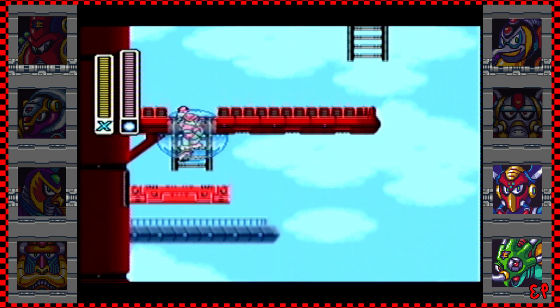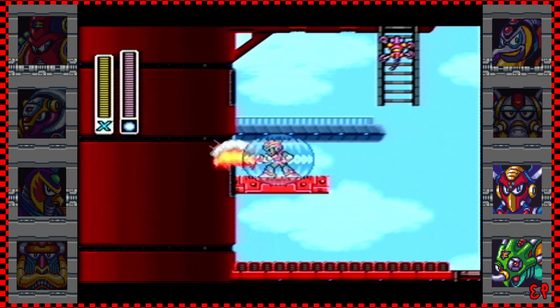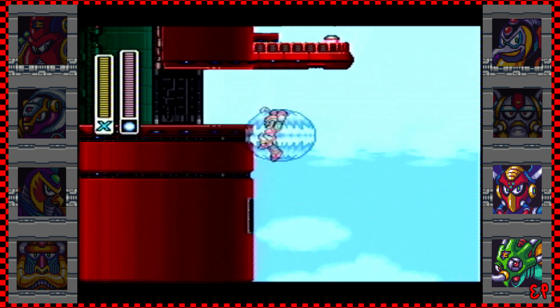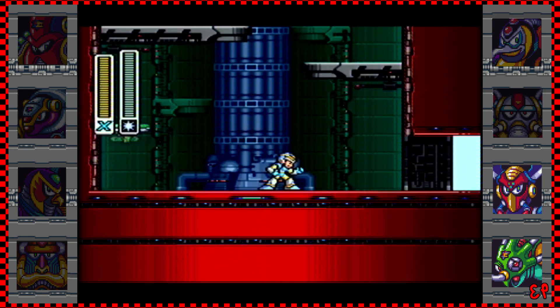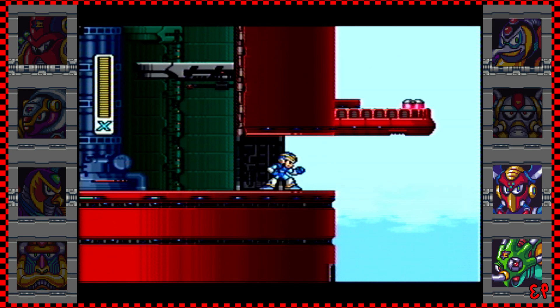Even though Zero was created before X was, X is still the only one who has that limitless potential. Zero is just the way he is — he's not going to improve in any way. There's a heart tank up there and there are two ways to grab it: one is to beat the boss of this stage, get the boomerang, come back here, and use it to grab the heart tank.